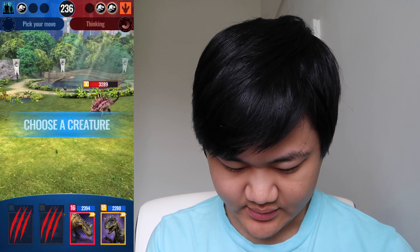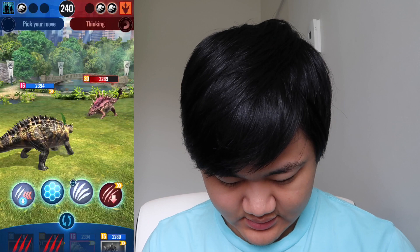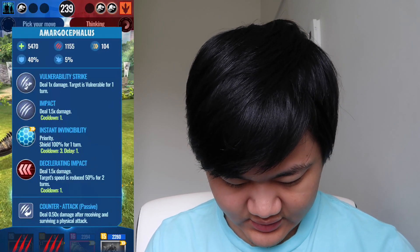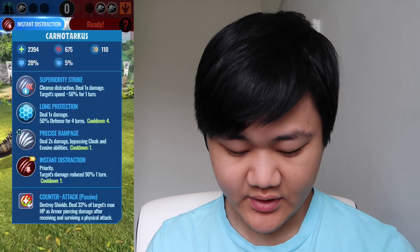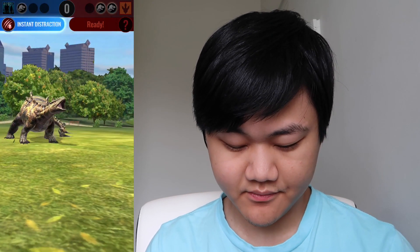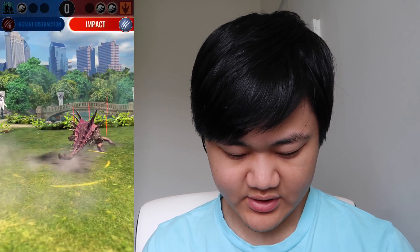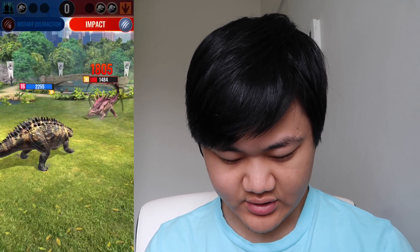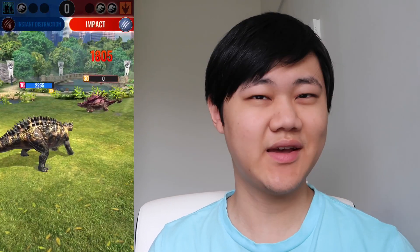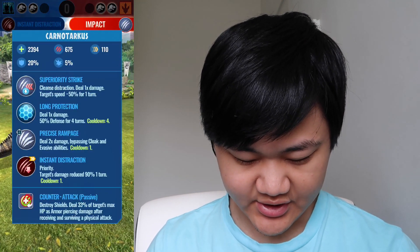Let's throw in Karnotark, just because it could take more hits. It did use Decel there, so we could use Instant Distract first, then set up Shield. Alright, regular impact — we're good. Sort of, kind of. Should be dead this turn. So then when Amargocephalus comes in, we could first go with the Long Protection.